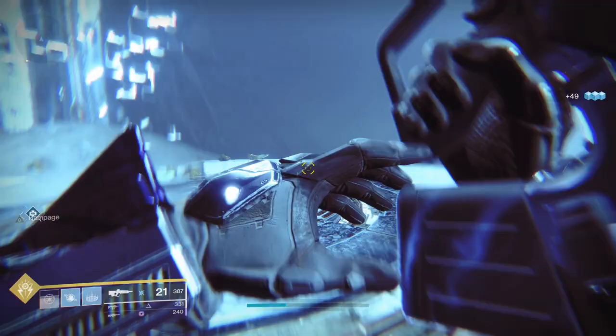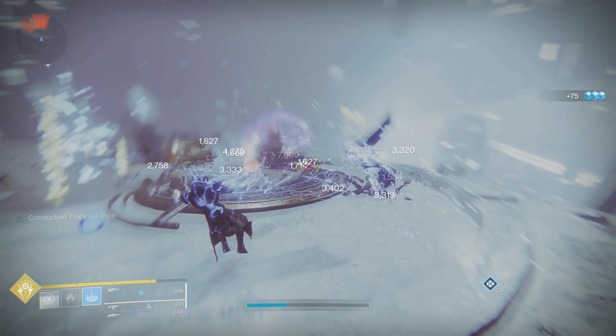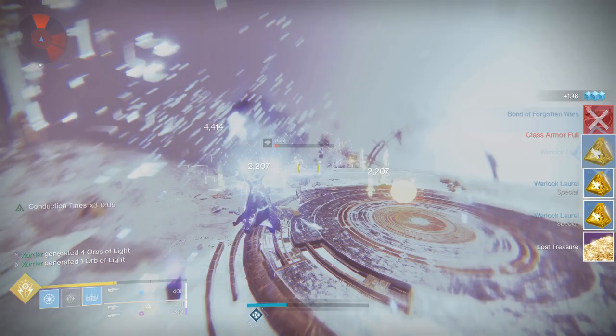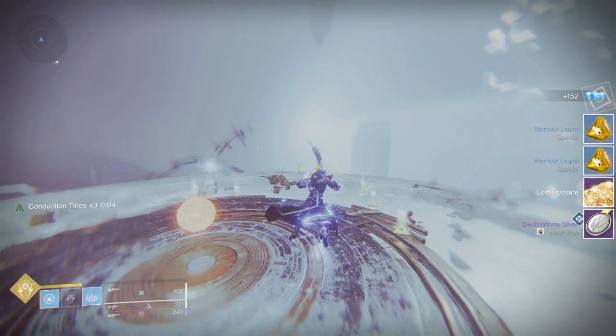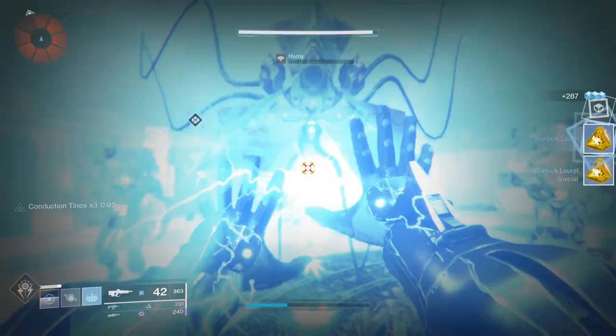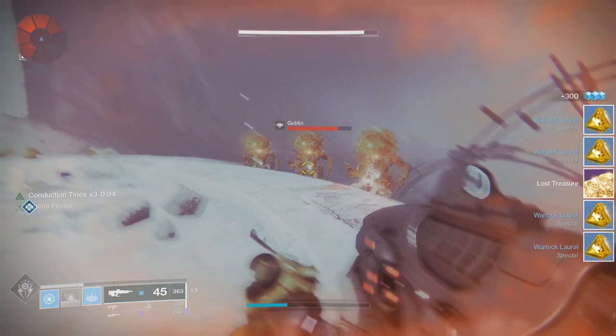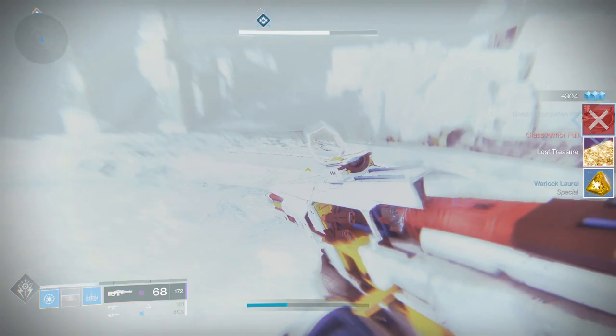That first group of mobs you don't have to really worry about popping your super on — it's the second wave because they just keep coming. With the crown of course, drop a grenade and do whatever you can to generate more laurels. I'm using forge weapons here because I also have a special bounty to finish — to kill mobs with nothing but forge weapons.